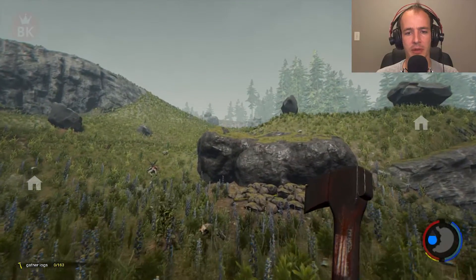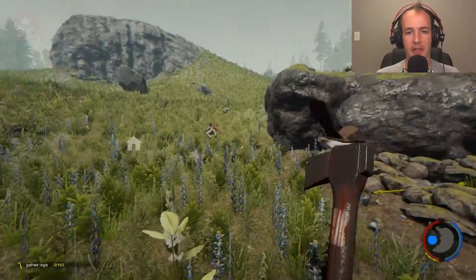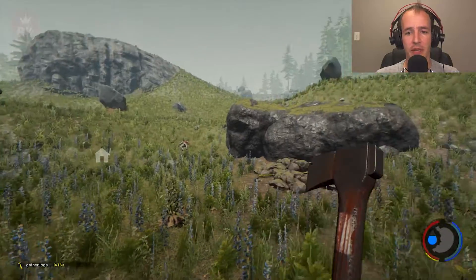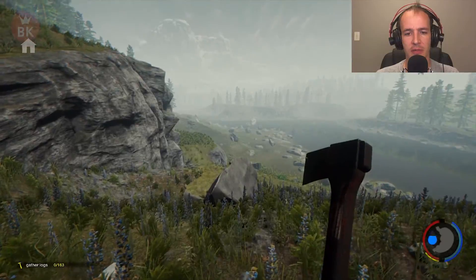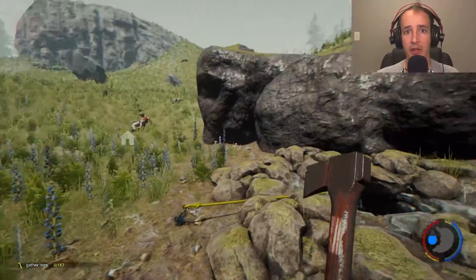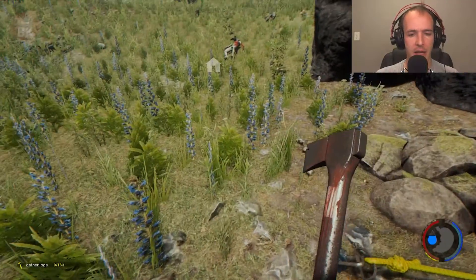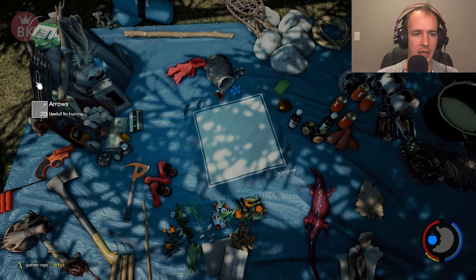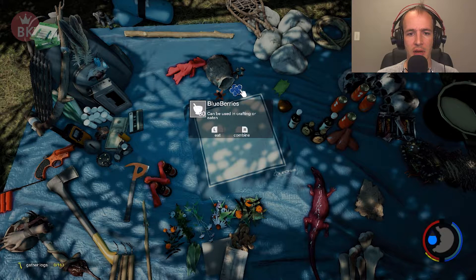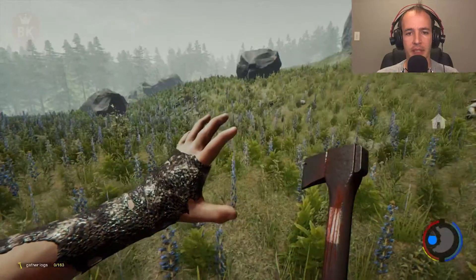Let's get started. That way is the sinkhole — I just killed a cannibal right there. Actually, more that way. If you get to here, you can see the nose of the plane; just look around and you'll find this entrance. I'm going to use this entrance to get to the sinkhole since you can't get in directly. I came packing some heat: flare gun from the nose of the plane, a bunch of arrows, berries, a couple of molotovs, and snacks. Let me go ahead and apply some armor.